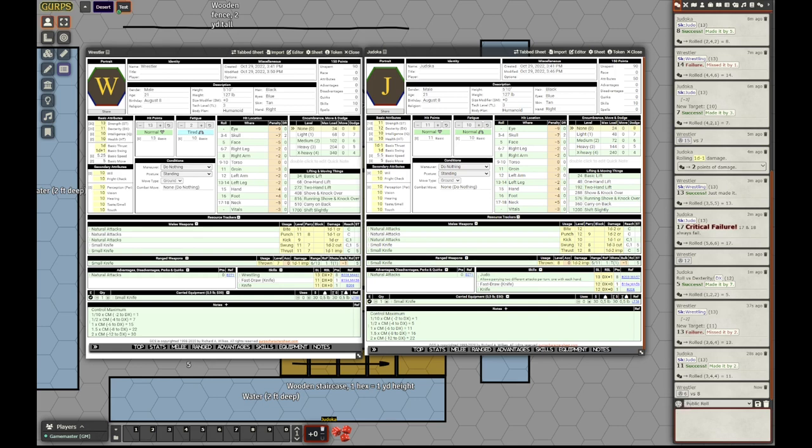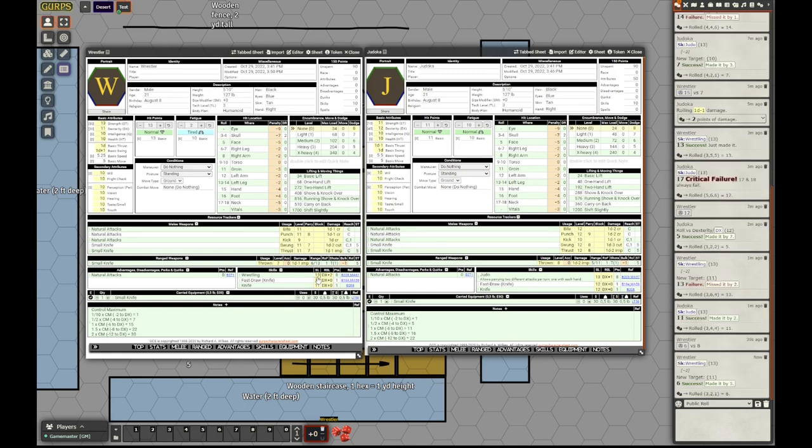He could have made it a grabbing parry and he would have succeeded, but the chances were not very good. Fantastic Dungeon Grappling does not have any rules for committed or defensive attacks, but it's probably not that difficult to implement them. So let's roll wrestling — just grapple the torso at minus 2. He succeeds. The judoka will try to dodge because he cannot parry right now — his arms are occupied by the neck. And he misses.